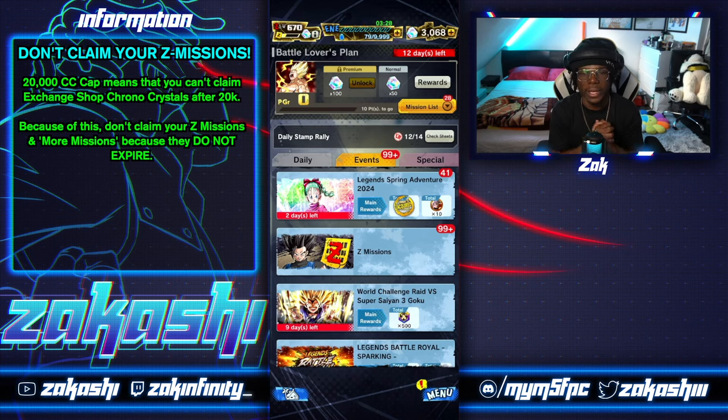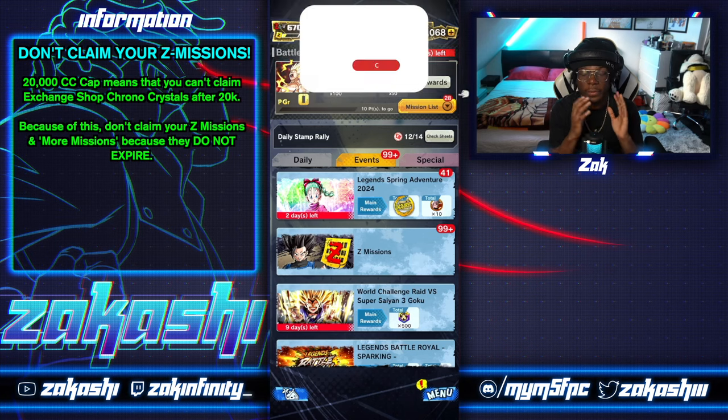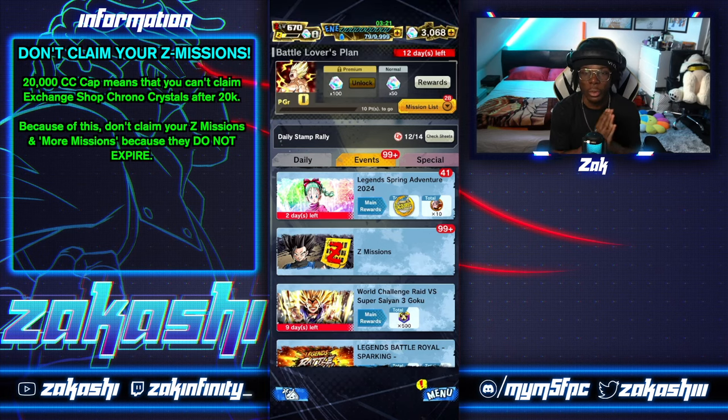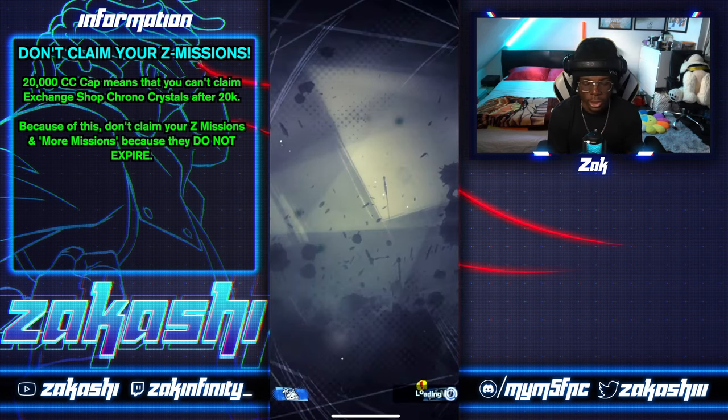One of my most-asked questions is why I don't claim my Z missions. This is for the free-to-plays: if you don't claim your Z missions, it will help you in the long run because you won't get to 20,000 fast. You might be thinking you want to get to 20,000 fast to start saving, but the Z missions don't expire, and when you hit 20,000 chronocrystals you are unable to claim any exchange shop chronocrystals.